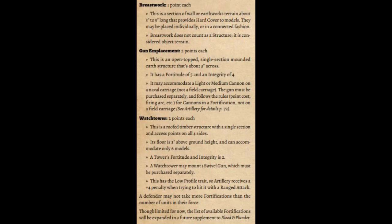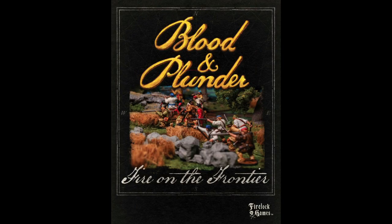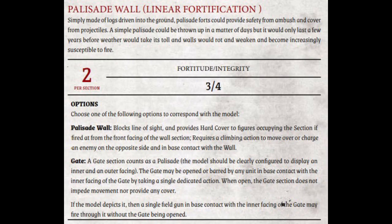Fortifications have been around since the beginning of Blood and Plunder as specialized structures, but have recently been expanded upon with the release of Fire on the Frontier. In this episode we're talking about the palisade fort. The palisade fort is a defensive fence made of tree trunks and is a linear fortification, meaning it is essentially modular and can be used in a variety of different shapes and sizes.